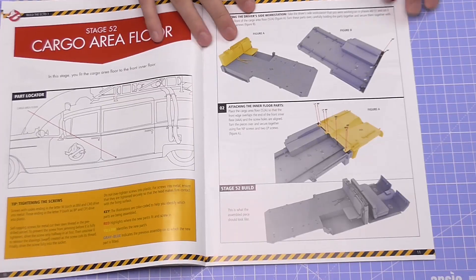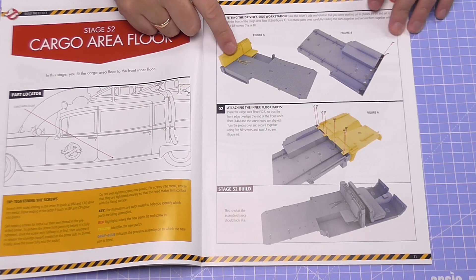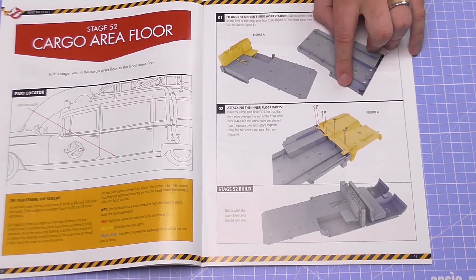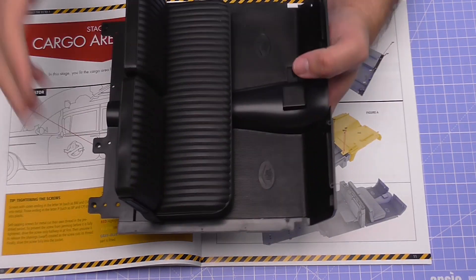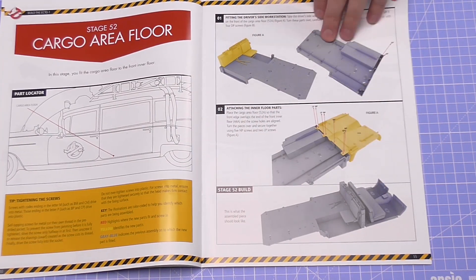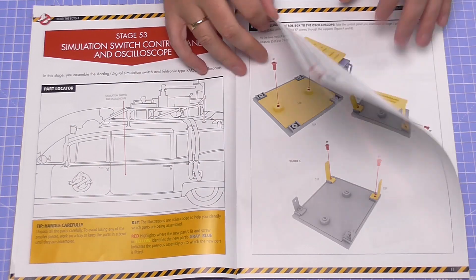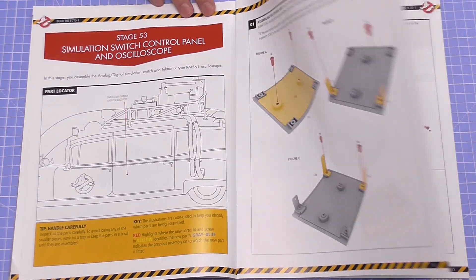Everything about this build is massive - it's all fun. Let me show you what we've got to do. As you can see, we're going to be doing the cargo area floor - we're going to be attaching the workstation which we did in the last stage, and we're going to be taking the interior floor with the chairs that we did in previous stages and putting it all onto this section. Not a lot to do in this stage, but it's going to look quite impactful. In stage 53 we're going to be working on the control panel and an oscilloscope - that's coming next week.